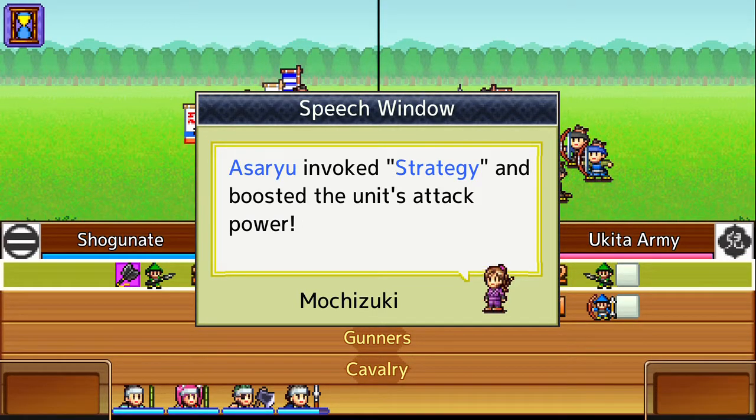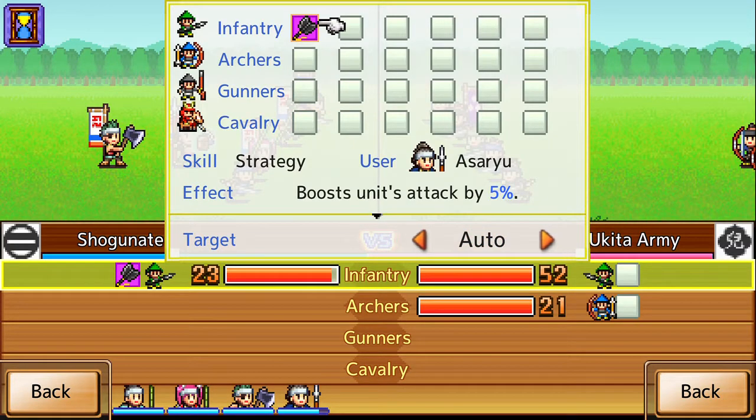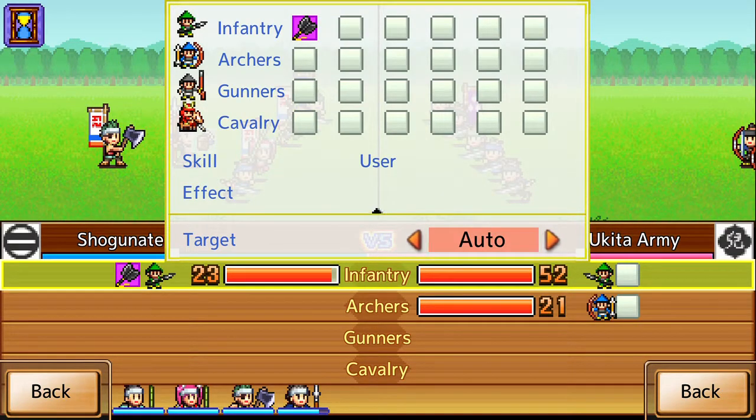Asariu invoked strategy and boosted the units' attack power. You can check what skills have been invoked by selecting the units. You can see the skills and whatnot — it's only 5%. One thing I do like is that you can change where your targeting goes, though we can't really do anything about that just yet, because infantry only attacks in one direction.